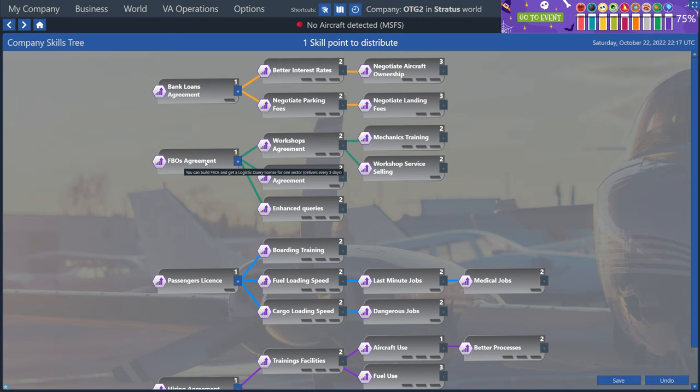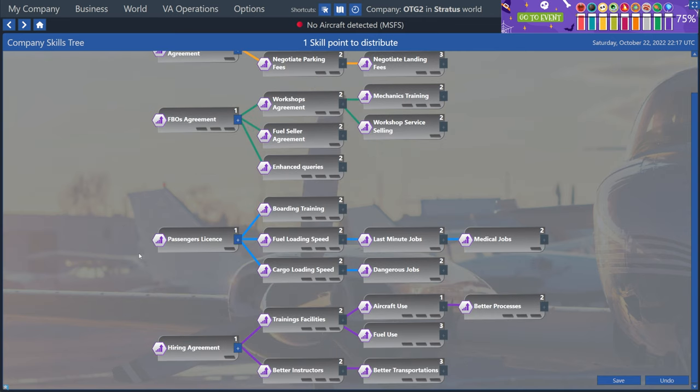So the skill point you choose first will determine kind of your play style and what you want to do first. Do you want to do FBOs? Do you want to fly passengers? Do you want to hire AI pilots? For me, I'm just going to fly some cargo. So for now, I'm not even going to need any of these. I'm just going to leave all this blank. I'll save that skill point for now and I'll go find a plane that I can use just to fly cargo specifically.